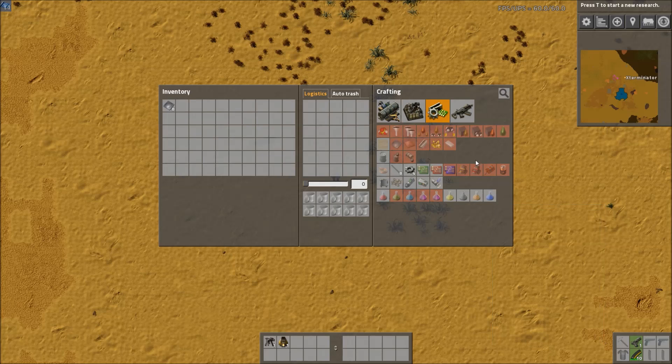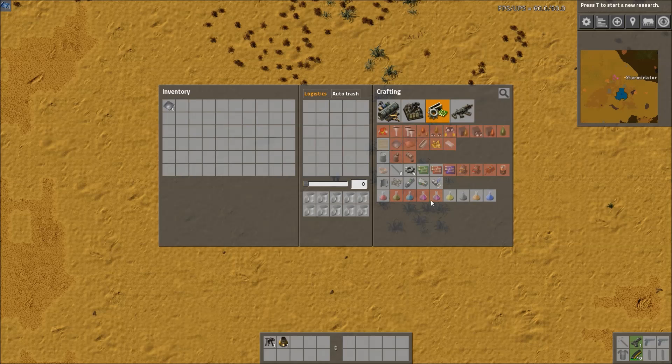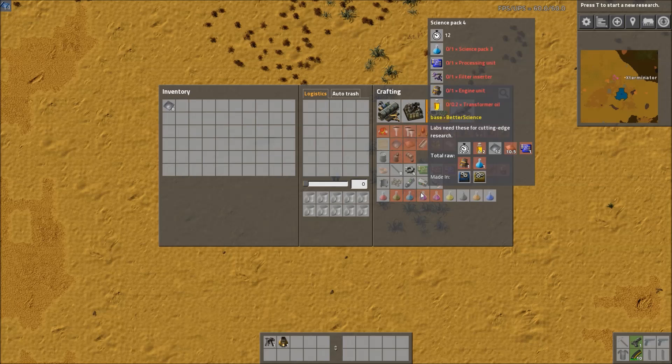In terms of new items, the mod adds the new science packs and also transformer oil, which is really quite simple to get. It kind of takes the place of requirements like batteries in some of these recipes, and it's also cheaper.